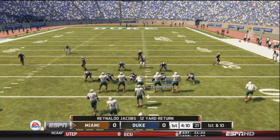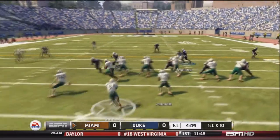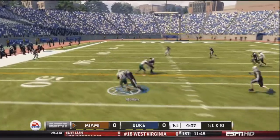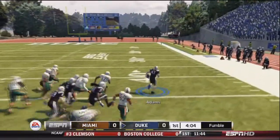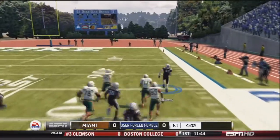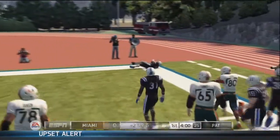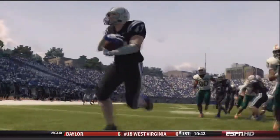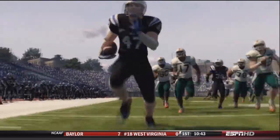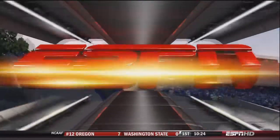Miami has the ball now, about the 43-yard line. Schmidt tosses left to Robinson. Robinson gets plowed and fumbles the ball. Adams picks it up and returns it for a touchdown down the sideline. Duke gets six points on the board.